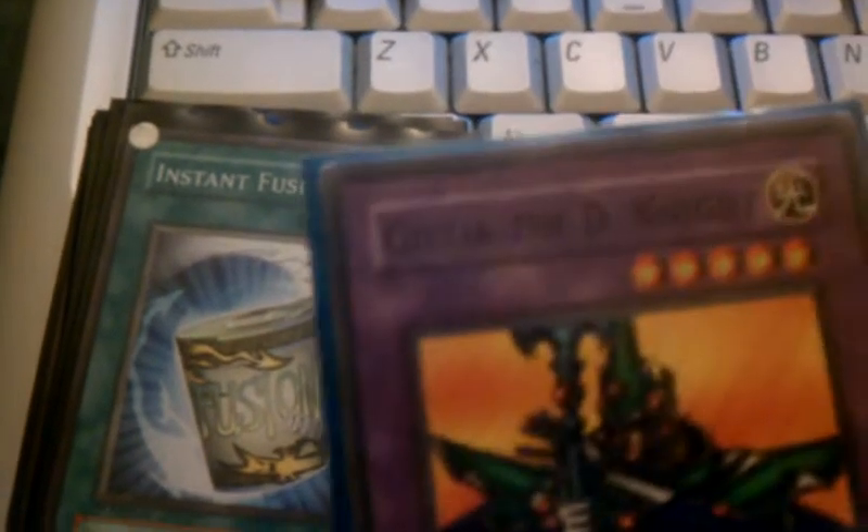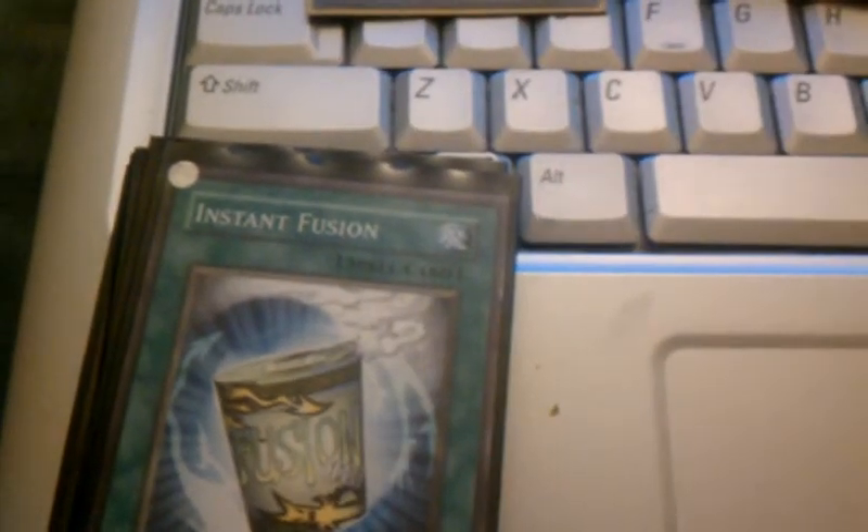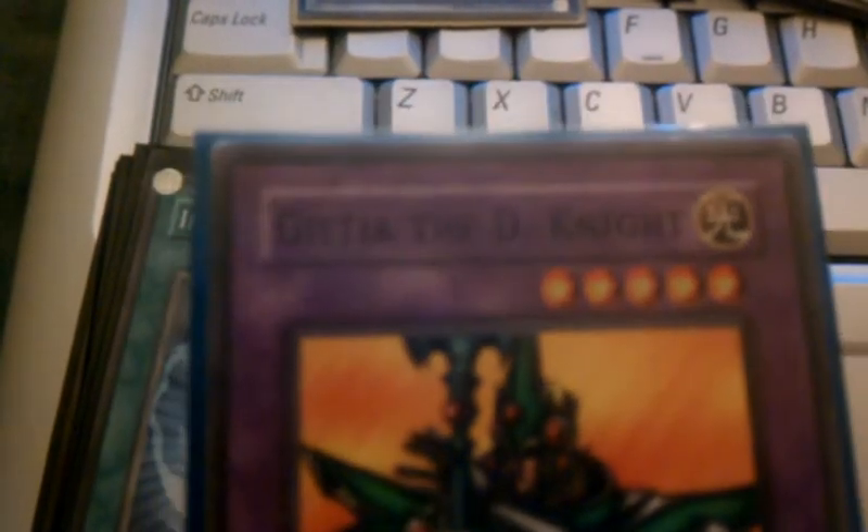Now moving on to spells. My first spell card: Instant Fusion. I like to pull out one of three fusion monsters: Elemental Hero Mariner, Guilty of the Night, and Flame Swordsman. Sometimes if I have Instant Fusion in my hand and Turret Warrior, I special summon one of my monsters — most likely Flame Swordsman — and then tribute him so I gain the attack. I also really like Guilty of the Night because I'm looking for a Black Luster Soldier, and this will be another light card added to my graveyard.